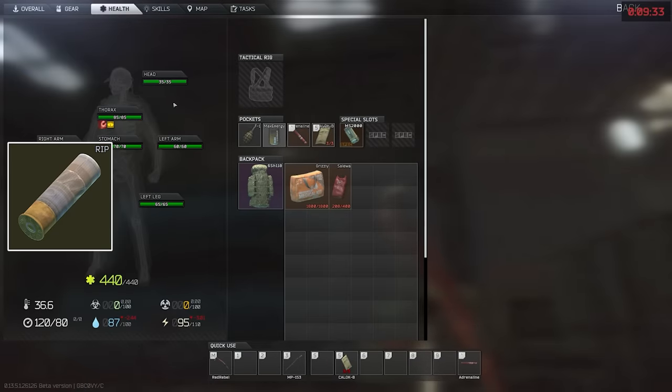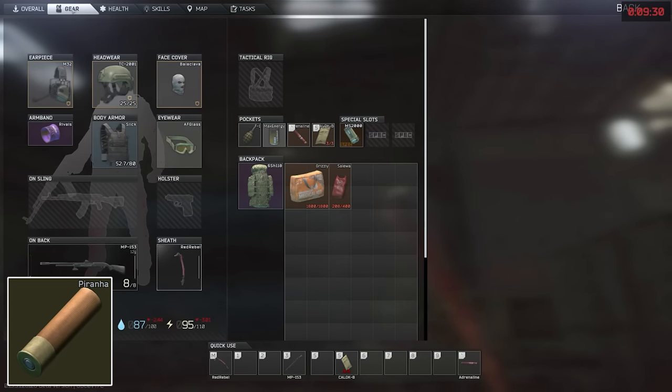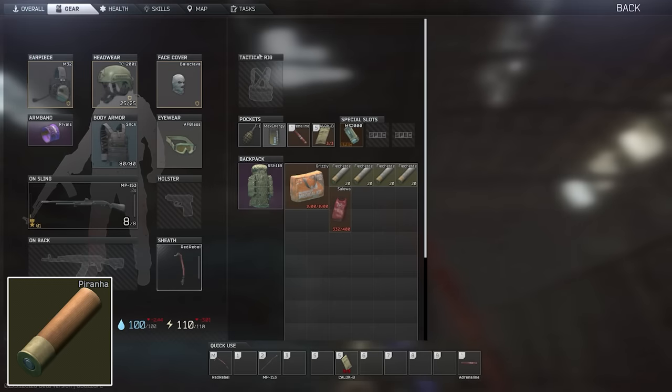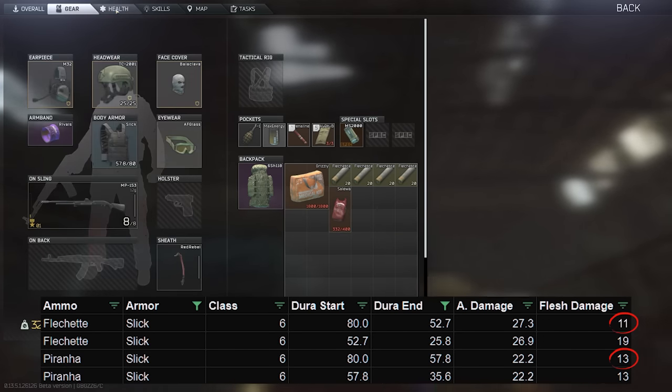A few other possibilities are 12 gauge RIP and Piranha. Piranha's a little bit like a budget version of Flechette if you can't get access to it, and typically takes one more volley to the chest on most armours — class 4 to 6 — to kill. RIP rounds for shotguns used to two-shot people to the legs, but now because of the way black limb damage changed it only distributes 70% to the rest of the body, so it now requires three shots. I actually don't think it's really worth using RIP anymore.